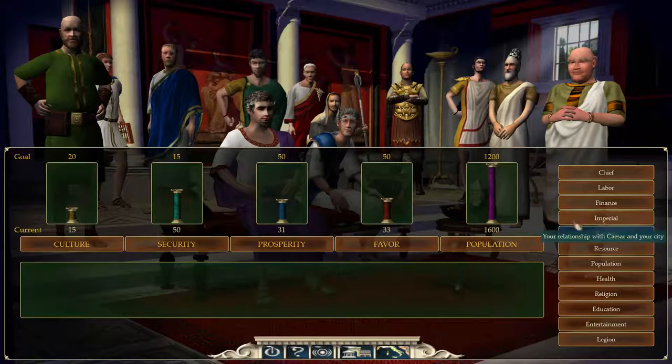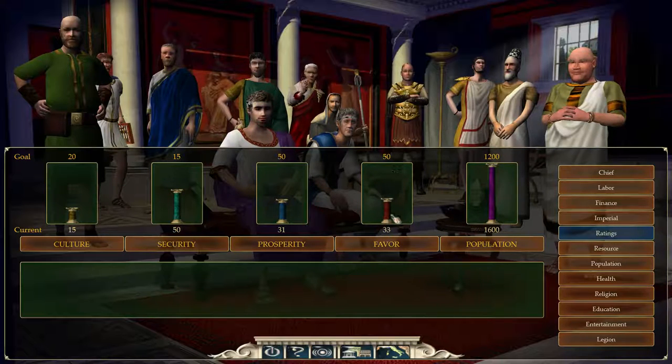This campaign's goal with Rome must rise for the prestige of our city. Favor will take care of itself because Caesar's demanding lots from me, so that will just slowly increase. Population is never a problem, though later on when it gets to thousands — like 30,000 — you'll start to see sprawling massive cities. Prosperity is going to be the one which will hold us back. Anyway, let's jump into the map.